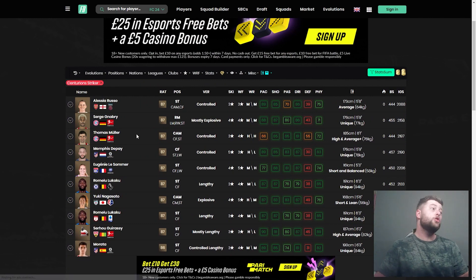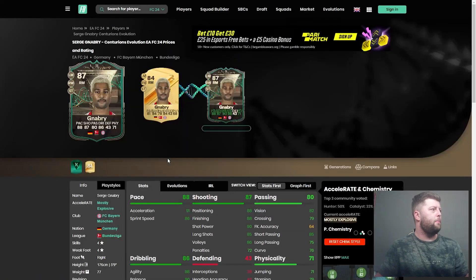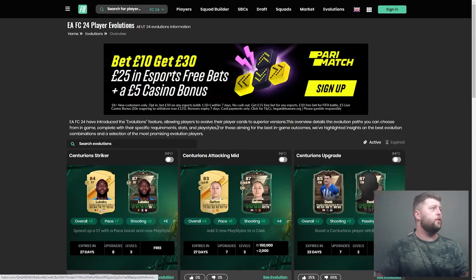So we can see the highest rated options. Gnabry is going to be not a bad shout there — 4-star, 4-star. We don't get a weak foot or skill move upgrade, but we do have the striker position already on him. Let's just have a quick look at whether the pace is upgraded. Yeah, so that's fully upgraded. That's not a bad card for a free upgrade.